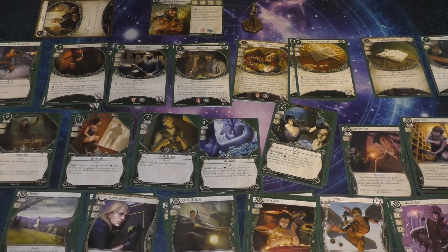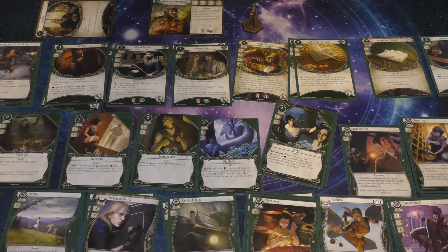At 4 cost it's really pricey, but Chuck can make it more able to succeed by giving her the boost and reduce the cost by 2, making it a much more viable option for her.